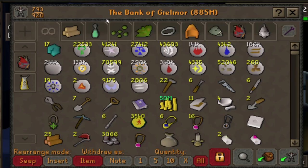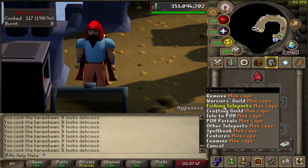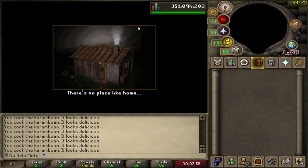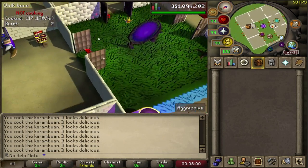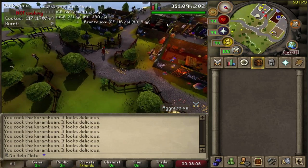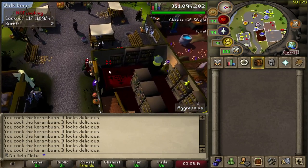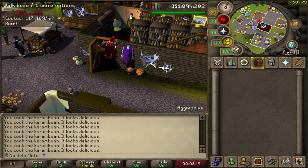I'm going to be showing you guys some tips and tricks on organizing your bank, and hopefully by the end we'll have cleared a lot of spaces out. One of the very first things you want to do is teleport to Draynor Village and speak to the Wise Old Man. He has this cool feature where you can actually sort through junk items.